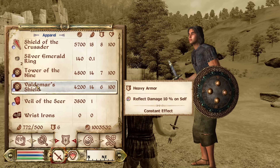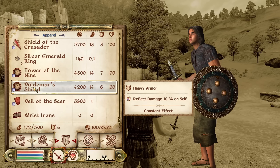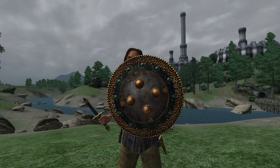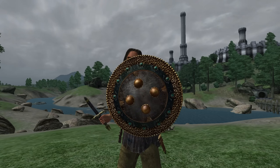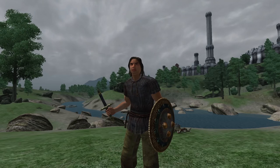Then we have Valdemar's Shield. Valdemar's Shield can be looted off of an Undead Blade in the Prison Zone of Sancre Tor. It is heavy armor and has an enchantment of Reflect Damage for 30%, an armor rating of 13, and a value of 4,200 gold.